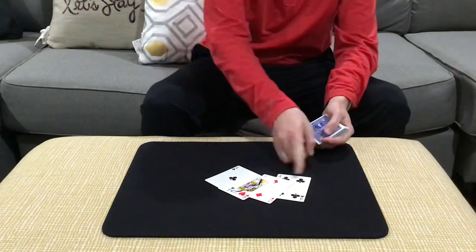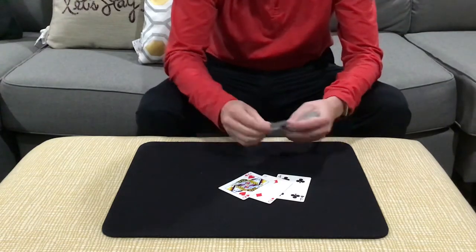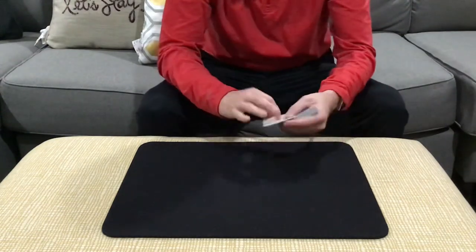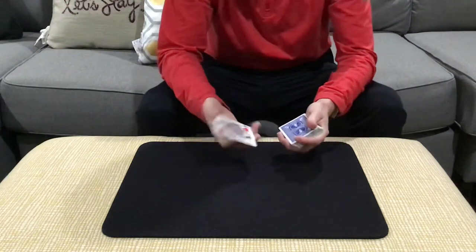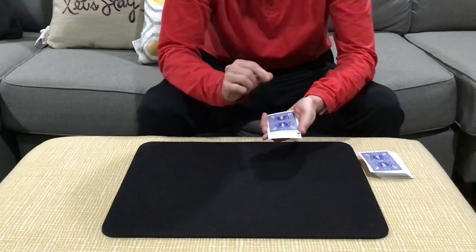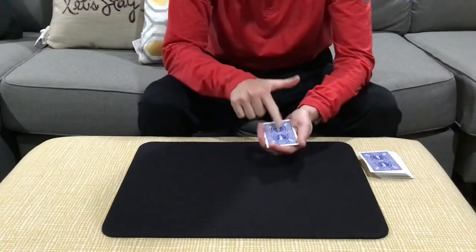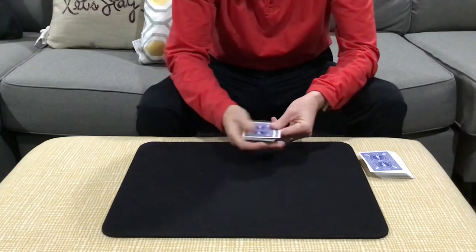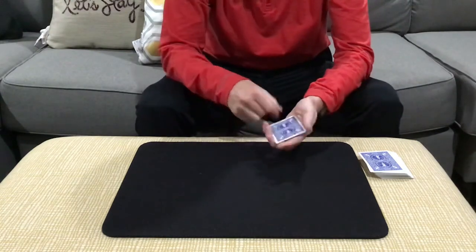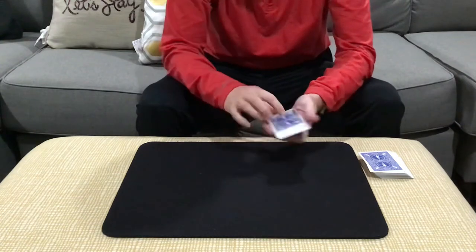Now if I were to ask you to start a poker hand with one of those four cards, which card would you select? Select the ace of clubs. I would also select the ace of clubs. Now there's some people that might pick the queen of hearts, but let's take a look at the ace and let me show you why the ace is the best one — not just because it's the highest in value, but look: if we put the ace in with the other cards and push the down button, the ace of clubs goes from face up immediately to face down. If we push the up button, it goes from face down back to face up, which is a pretty cool thing.